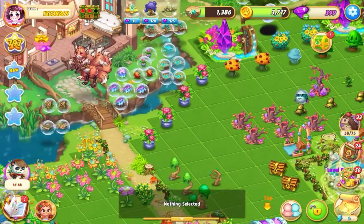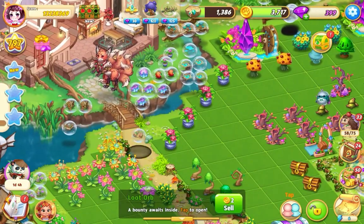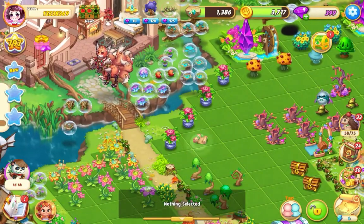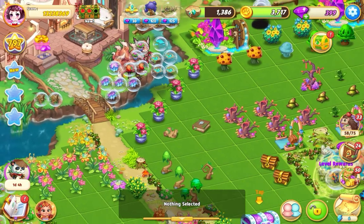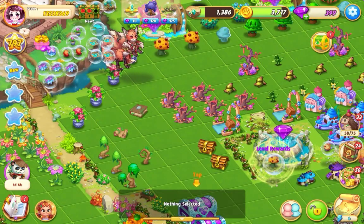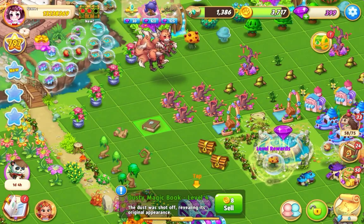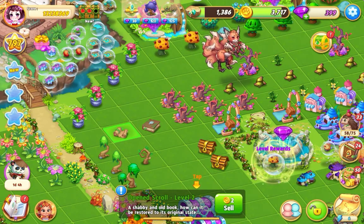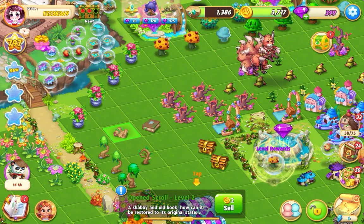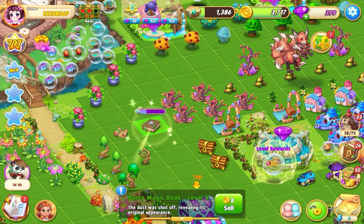At the moment these are just for show, or they take up your bubble quota — we can only have 350 bubbles — but they're quite nice as a little collectible. I've got the open scroll and I've got the dusty magic book level four.